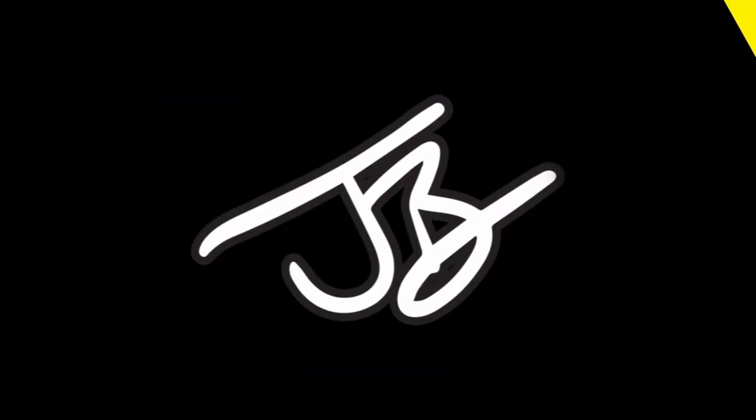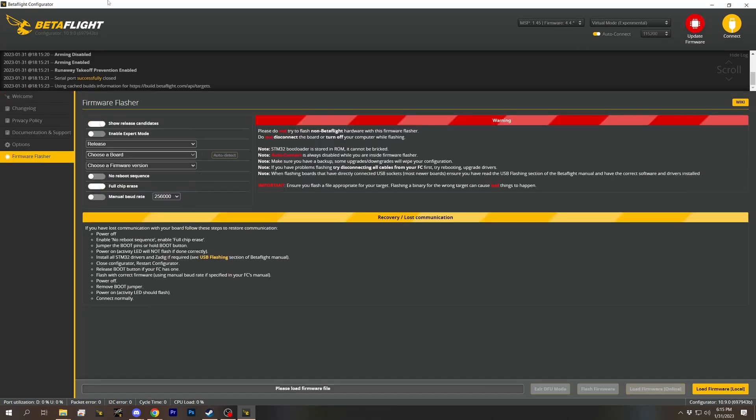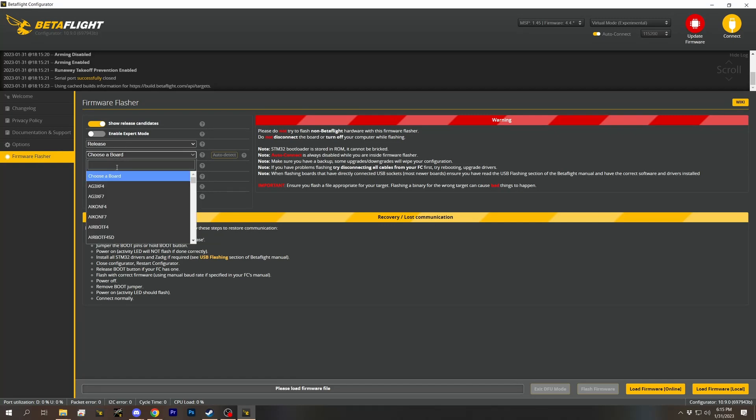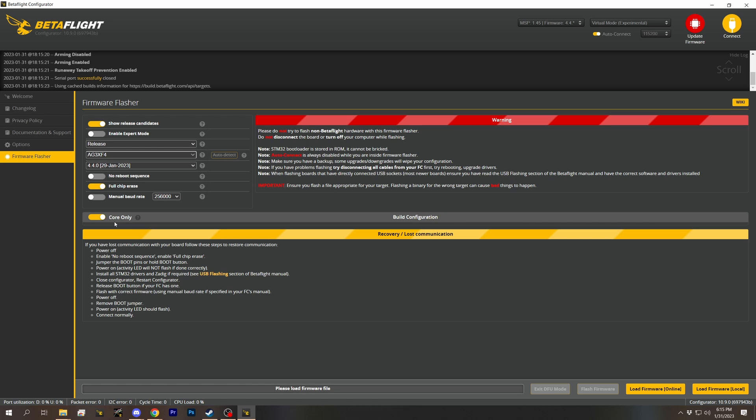The cloud build is worth calling out because I've seen people flashing Betaflight and then having features disappear. There are two ways that happens. What they think they're doing is either choosing — they see all the options and just click 'core only.' This used to be called classic mode, and I incorrectly assumed it built Betaflight just like it always did. That is not true. They renamed it to core only, and basically this leaves a bunch of features out in order to ensure that the build will fit on all flight controllers.